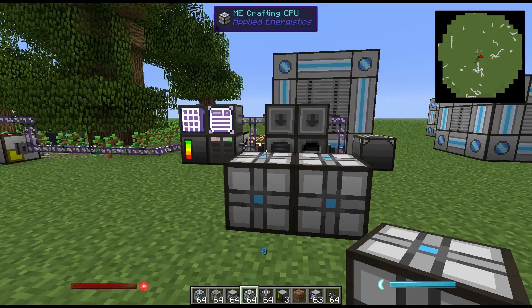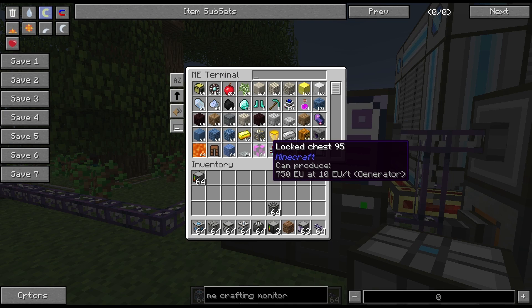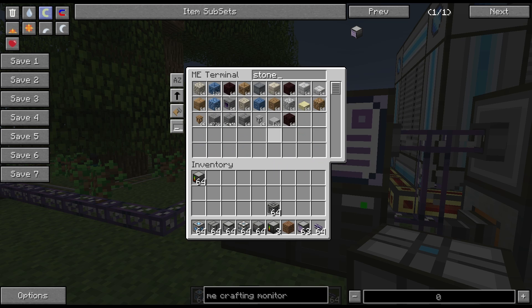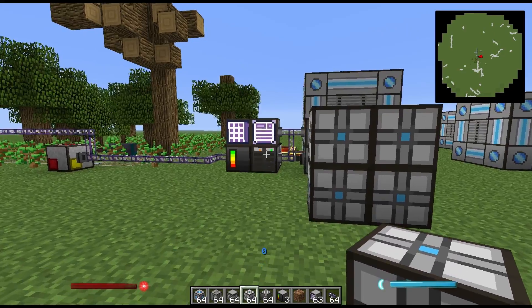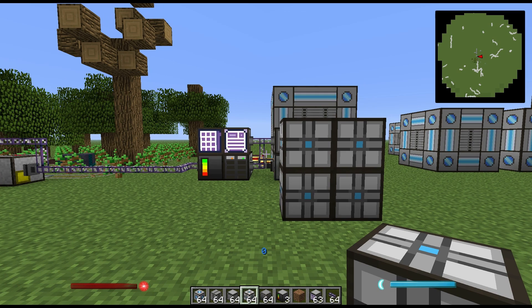So what are these crafting CPUs? Each crafting CPU that you place inside your MAC processor increases the number of items it can process per tick. If I click the craft button and order a large number of stone bricks, you can see that each set is made in about 20 per stack. This is because my MAC processor only has four CPU units in it. If I had placed more CPU units, it would have crafted those in much larger stacks per tick. I generally try to balance my crafting CPUs to an equal ratio of how many pattern encoders I have, though really you can have as many crafting CPUs as you like.